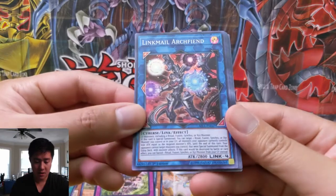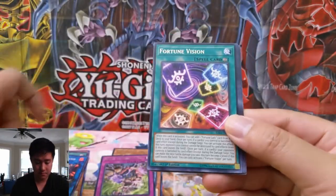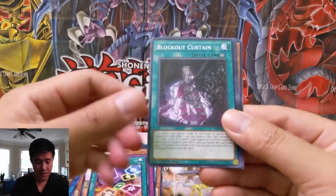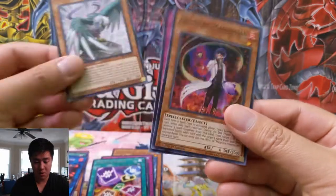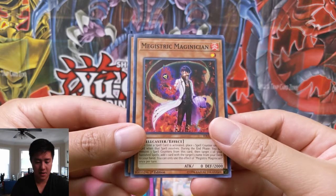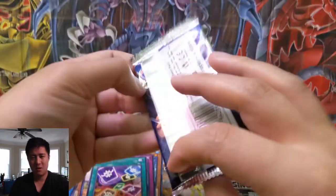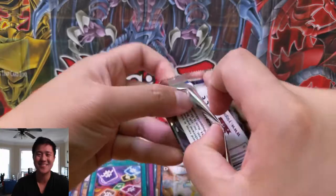Link Male Archfiend — now that looks really cool. And then Fortune Vision, Blackout Curtain, Draw Discharge, Bird of Calamity — a lot of birds. And then a Magnetian — not Magician, Magnetian.